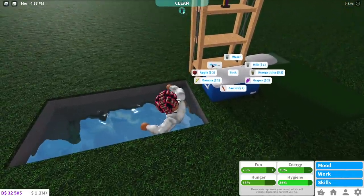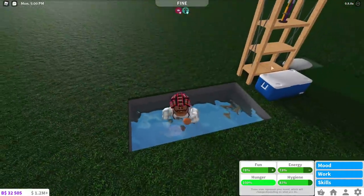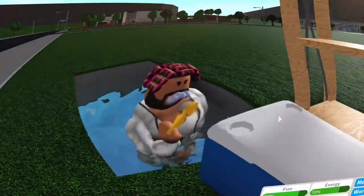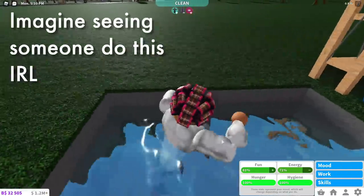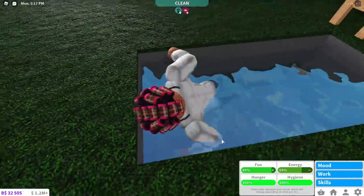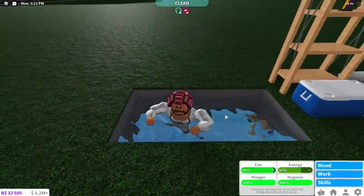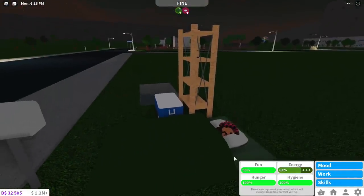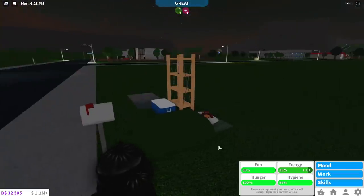Swimming around a little bit, grabbing a snack — I always grab yogurt because that gives 45 in hunger. You can brush your teeth right here, so I'm brushing my teeth in the swimming pool. Now my hygiene is up, I just need some more fun, so I'll swim around a little bit. You don't even have to move; it just gives you fun. And now that my fun is up, I'm going to take a little nap in my sleeping bag. I can get all of my moods up here without needing electricity or water, and I don't have to pay bills on this plot.